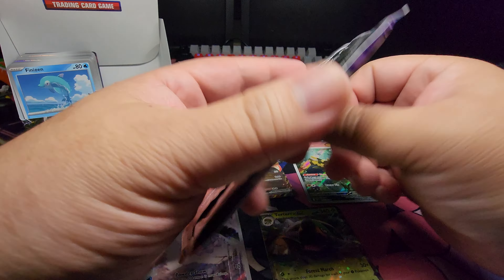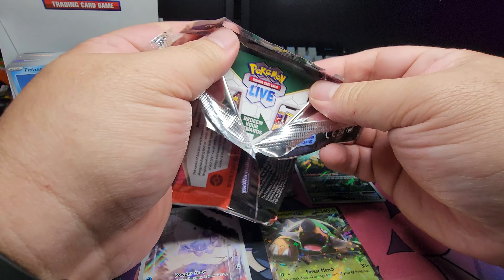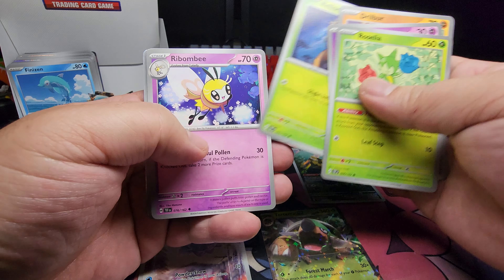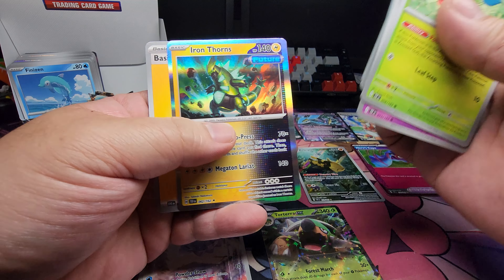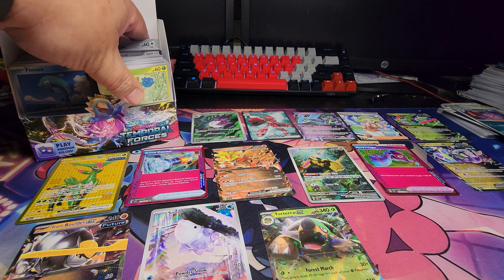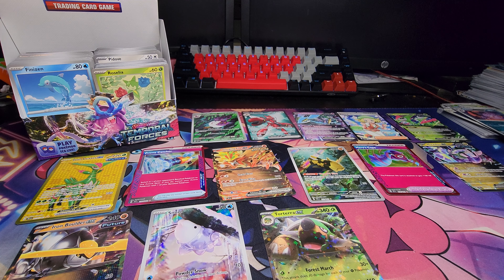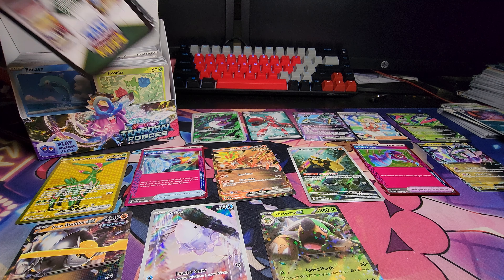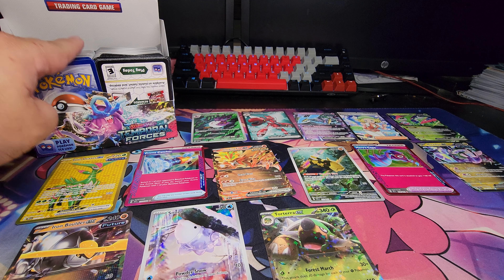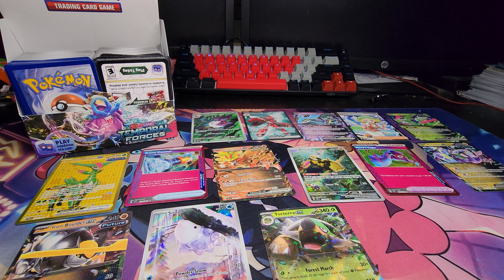Last pack for this box — alright, nothing. So 14 hits out of this box, not too bad. The quality of the hits I think is pretty good. I'm really happy that I got the Prime Catcher, and also the Iron Crown EX — that's two now that I have. Iron Leaves Gold was awesome, and the Hero's Cape for sure is awesome. I'm happy I got two A-spec cards. Honest opinion, especially coming from the ETBs I opened: if you're hunting for the SIRs, good luck. The prices may drop per card, but who knows — maybe this is another Fusion Strike with pull rates, or specifically the hits that you want.